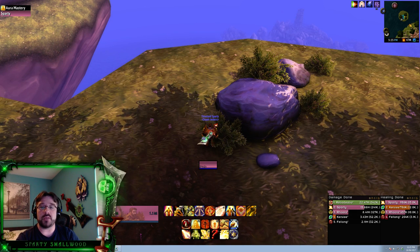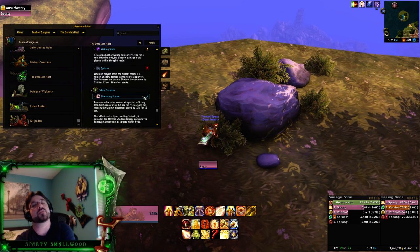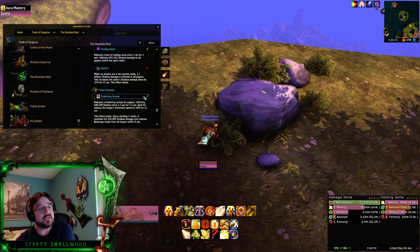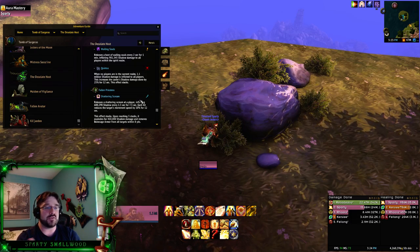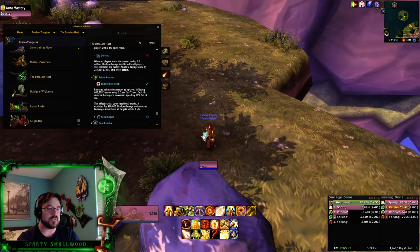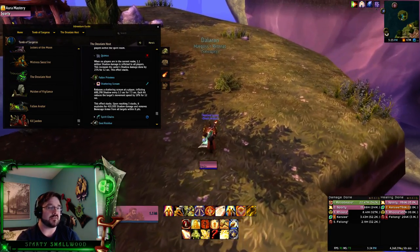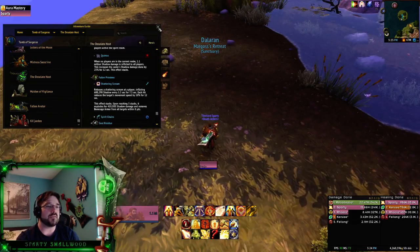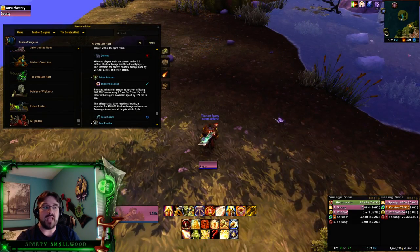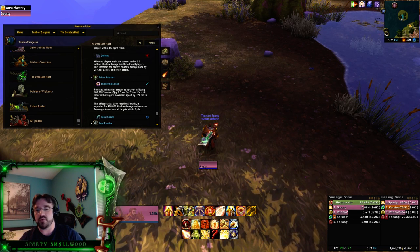The Shattering Scream can be interrupted, but it should not always be. You may want to interrupt the first couple of casts because it gives you a stacking slow debuff — if you get too many stacks you'll be too slow to reach the Bonecaged enemy in time. Interrupt the first two casts, let the targeted player run to position, then let the next casts go through while healers focus that player.